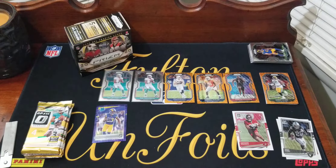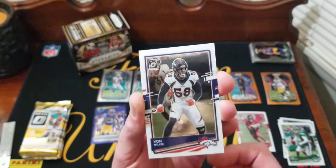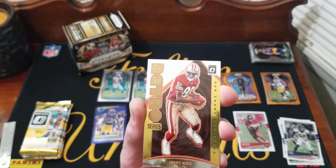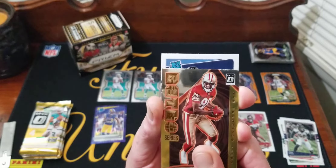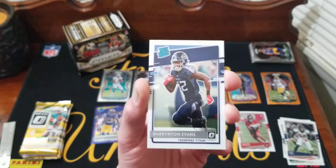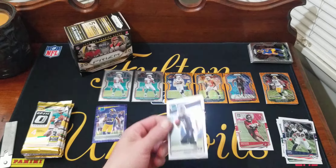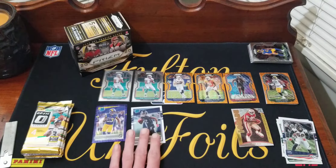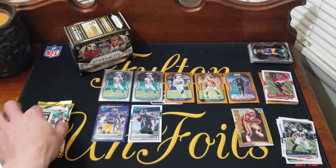Pack two: gotta get something bigger than a blue Cam Akers to take out that Tua — nearly impossible. Sam Darnold, Von Miller. We got a Retro Series Jerry Rice insert — that's a cool insert. Our first rated rookie is a Titan: Darrington Evans. So we got Darrington Evans out of both Prism and Optic. I'd knock him out and put Jerry Rice at number two.